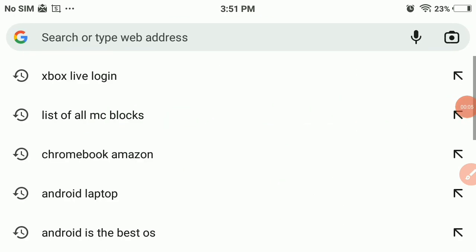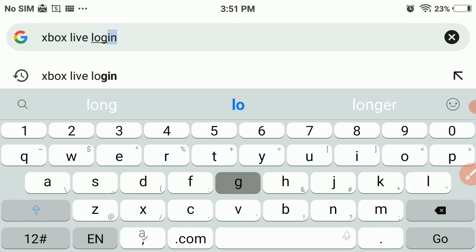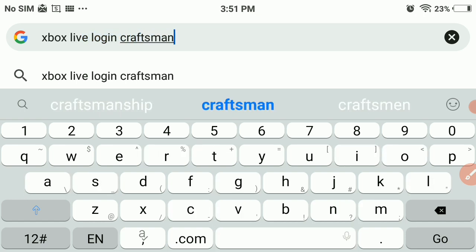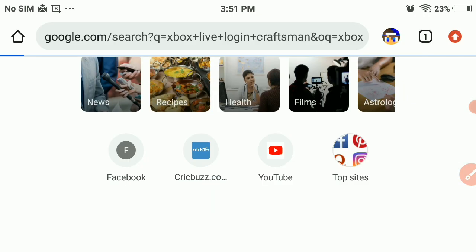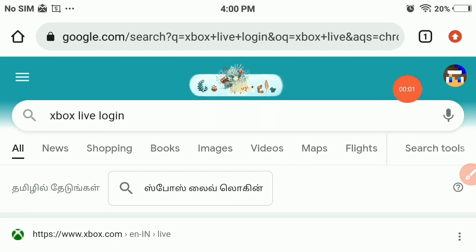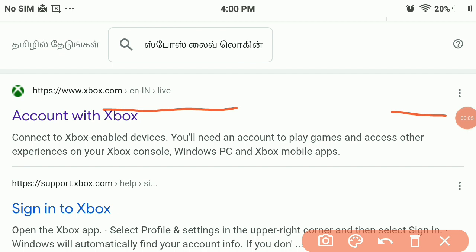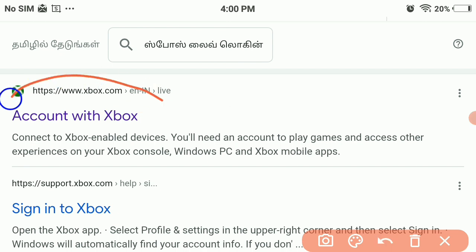Go to Google and type 'Xbox Live login.' You need to log into your Xbox Live account. The links will also be in the description. As you can see, you just need to click on the first link — this is the account page for Xbox.